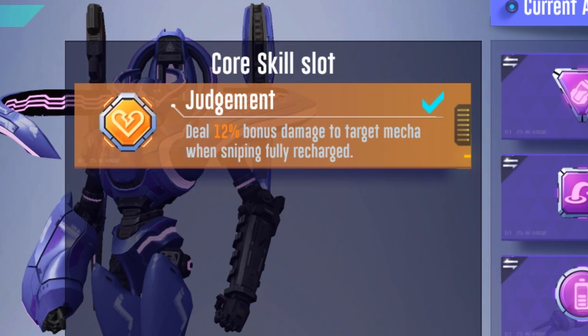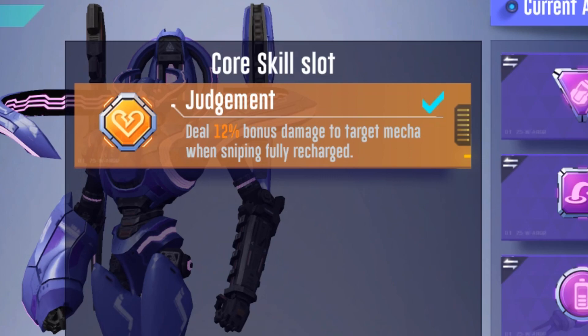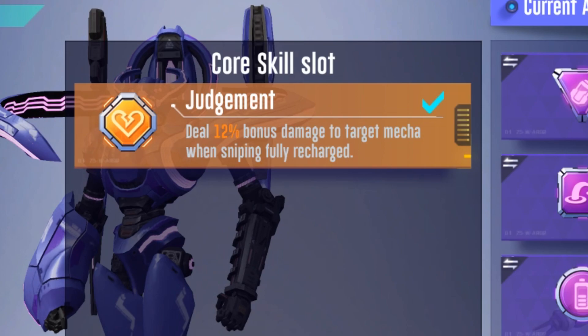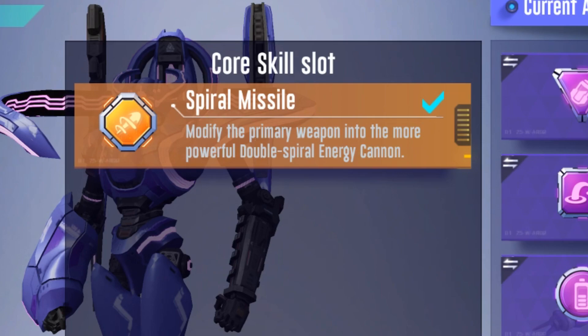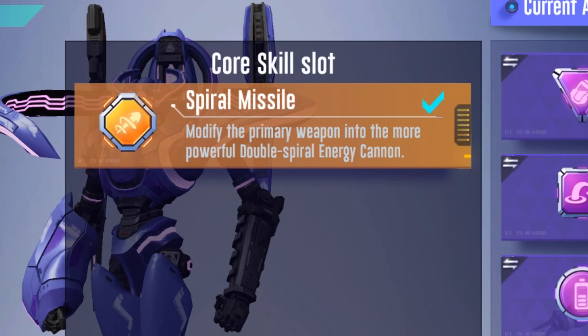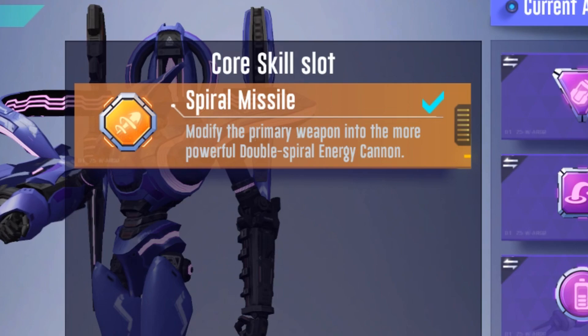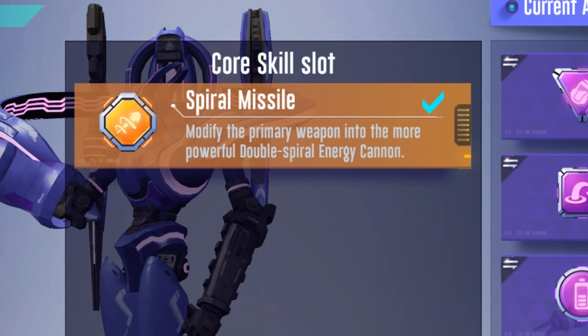Talking about core module 1 or 2: core module 1 is good for that 12% damage increase on your full charge, which is good for the playstyle that likes hard scoping or generally getting a beefy first shot. Core module 2 is for people that like to do more damage in close range engagements, as it adds around 50 to 70 damage to each shot. Generally speaking, I prefer core module 1 because it is more versatile, but both of them are good.